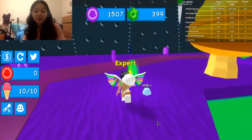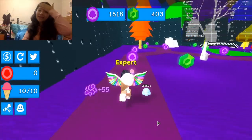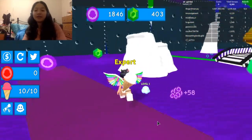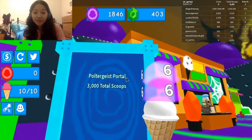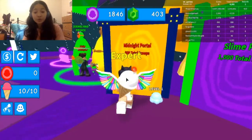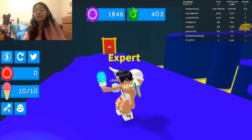You earn coins just by collecting ice cream tokens. I'm really glad it's not just an obby. The tokens are so close together — this is how people get so many scoops and coins. I still have my scoops; they didn't reset. We have the 500 total scoops obby, so let's go to that one.